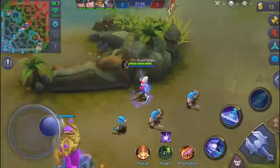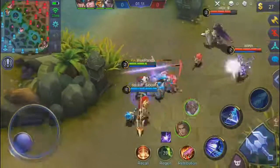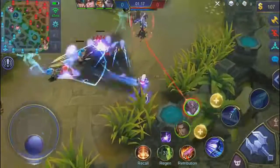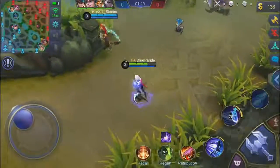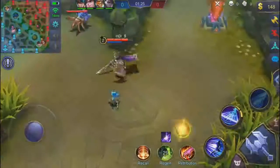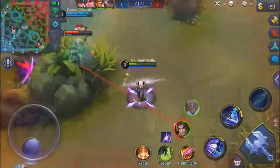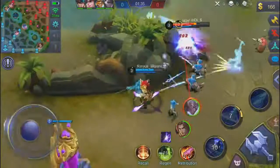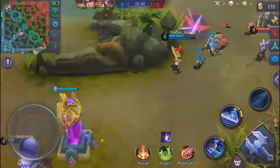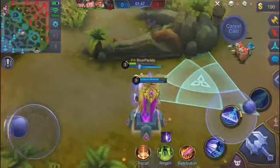I've been playing super much on my smurf account, so now playing on my original account I got a bit nervous - I hadn't played on this account for a while. I will be doing one stupid thing and I'll tell you when I'm doing that, but I will actually be playing pretty good. Basically what I'm doing is trying to take down their HP because if I hit my second ability I will take down their HP a lot.